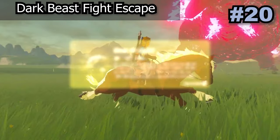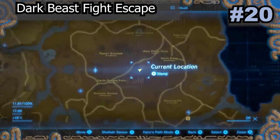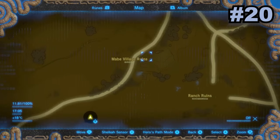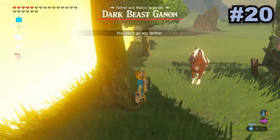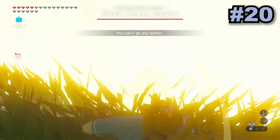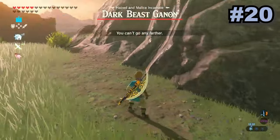To get the bow of light in Link's possession for use outside of the dark beast fight, all you need to do is clip outside the barrier and head far away from the fight. To clip outside, head to the specific spot, get skew, and then clip through right next to the tree. If done correctly you will now be out of the fight and can explore Hyrule with the bow of light.